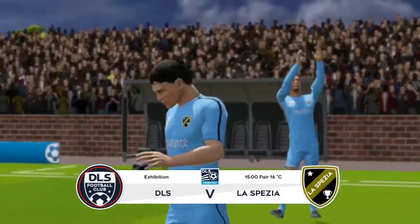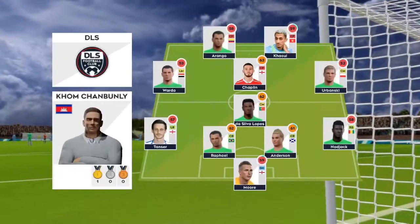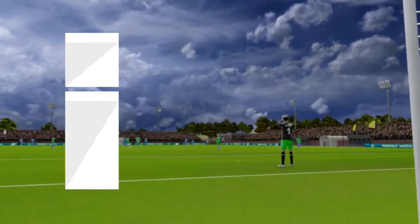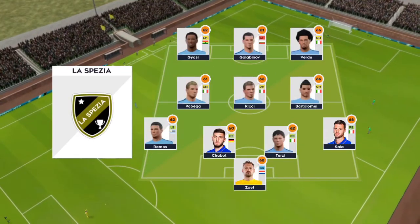Nothing to play for in this exhibition game. These 90 minutes will help get the team in shape. I've just been handed the team sheets. Let's see how they'll line up. This is the 11 unveiled by the home team. They're playing three at the front. It's a 4-3-3 formation.